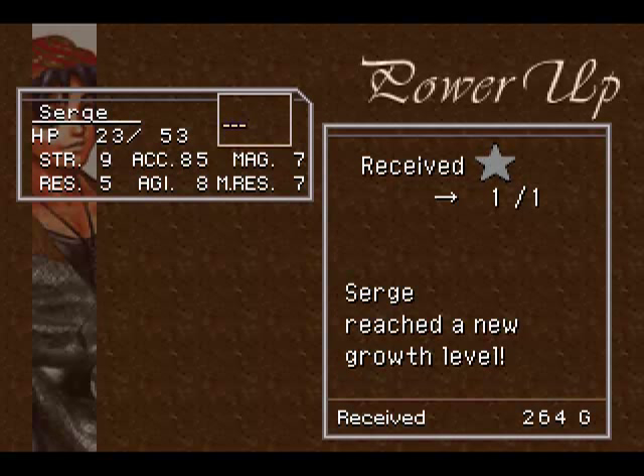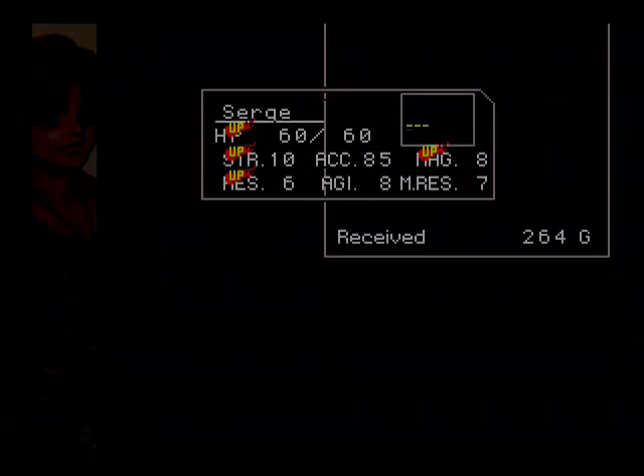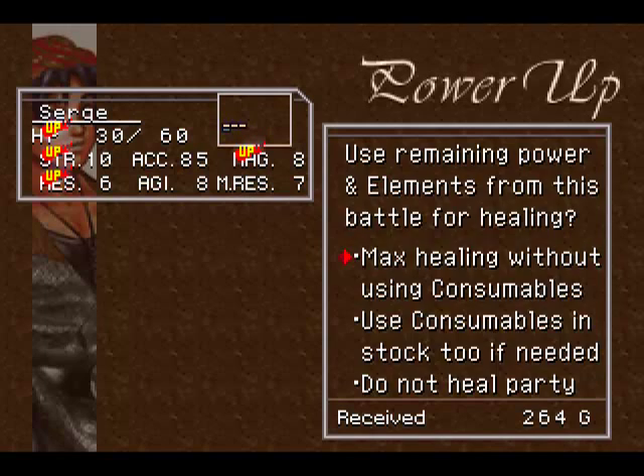So you can use them multiple times in battle if necessary. We got a Star, which is basically like a level up — it's the only way your stats increase in this game. When you get Strength I'm happy; I always want Strength. Magic is good too, but for Serge you pretty much always want Strength. Luckily I got Strength, so I'm happy. You don't always get one, and I'm always sad when you don't.